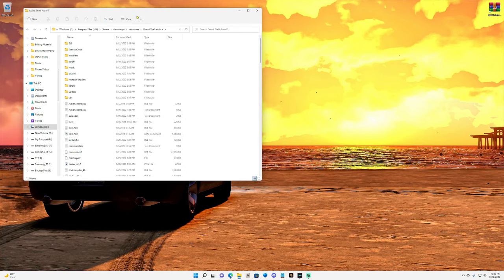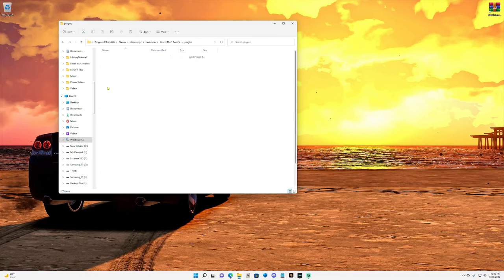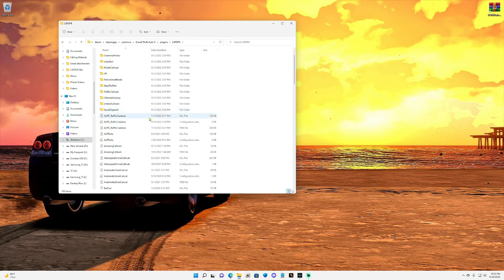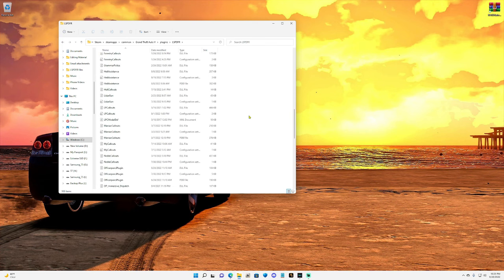I'm going to pull up my main game directory through Steam right here, go to plugins, and go to my LSPDFR folder. Right now the pathway I'm in is Grand Theft Auto 5, plugins, and LSPDFR. If you look down here you will see all of my plugins — everything I use from ComputerPlus to ALPR Lite to ALPR traffic cameras to Stop the Ped to Alber Backup. All of those mods I'm mentioning right now, aside from ALPR traffic cameras, all require an up-to-date RageNativeUI.dll.